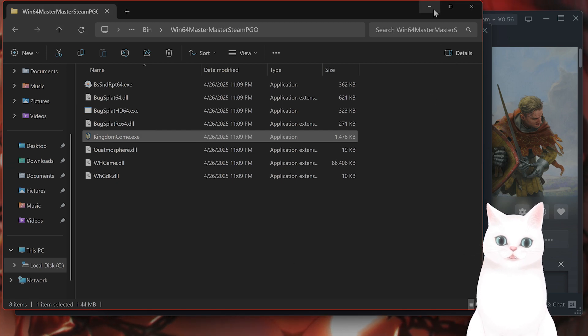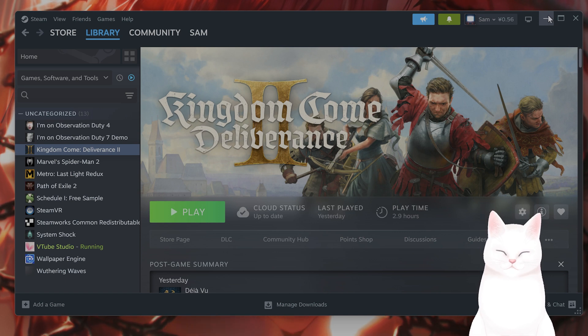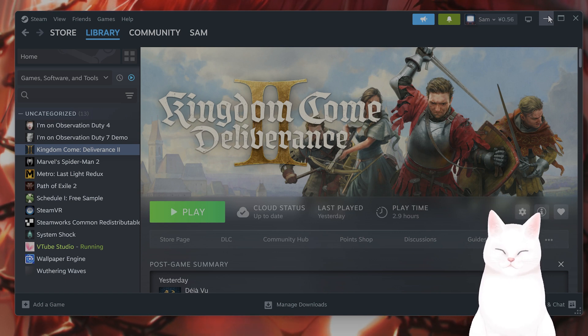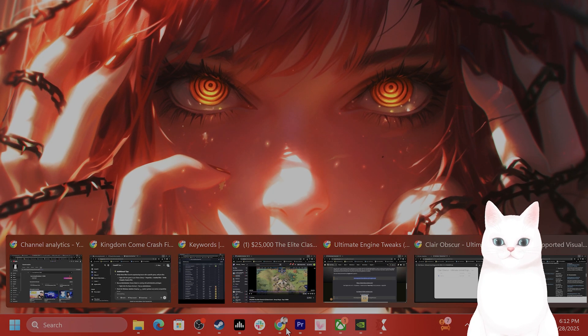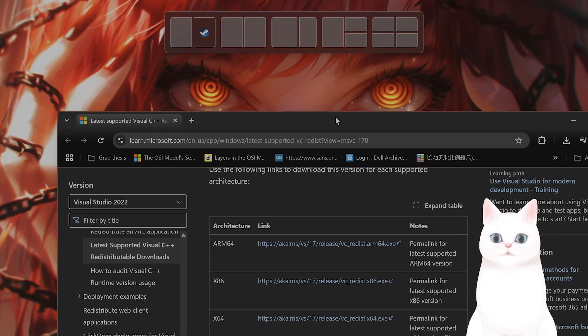Launch the game as normal and this should fix the game. One issue a lot of people are having are C++ redistributables being too old or corrupt. So how do you fix it? I'll put a link in the video description below, but you can install these manually.